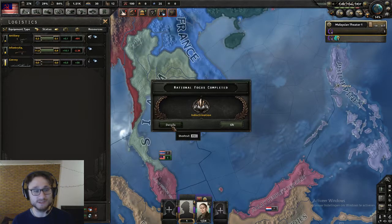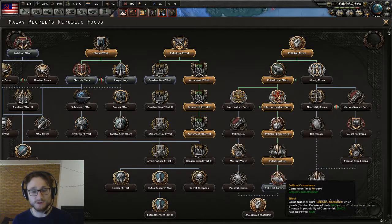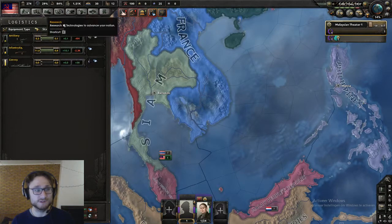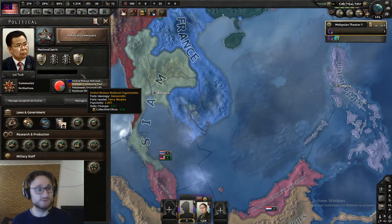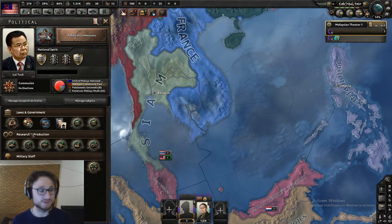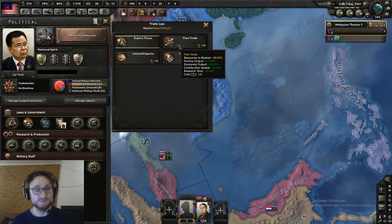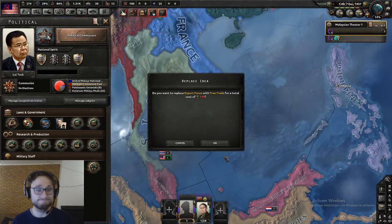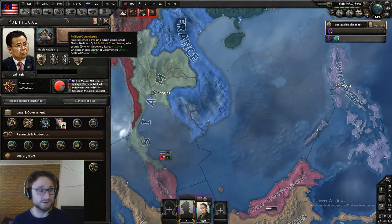Indoctrination is done — another bunch of political power! I'm going to finish off the communist tree and then move on to the civilian production tree. This is the moment where we can go to free trade, boosting research, boosting construction, all-around happiness.